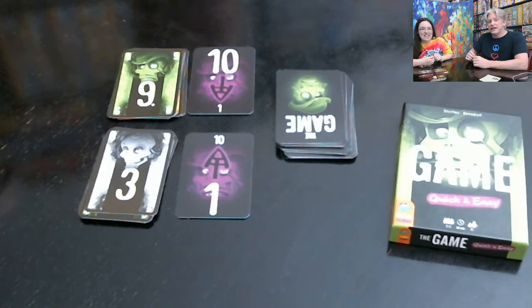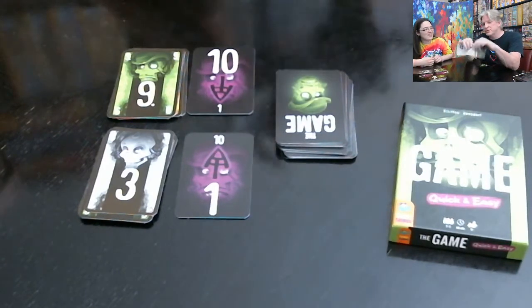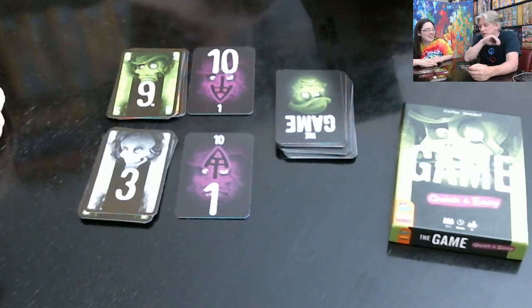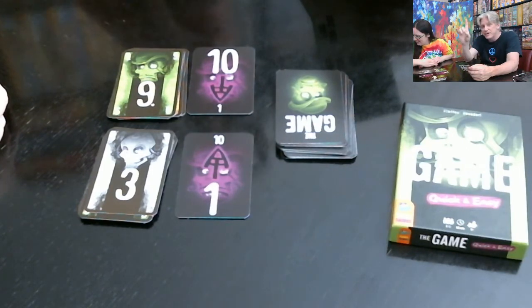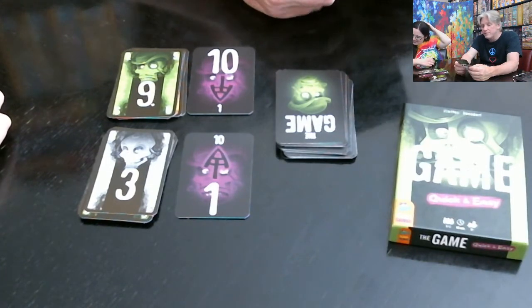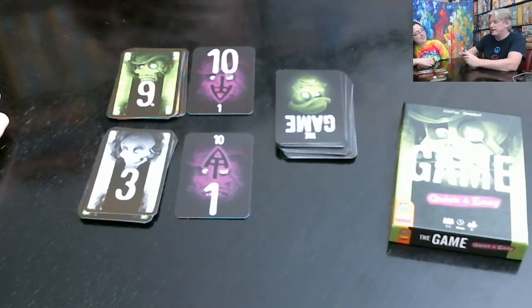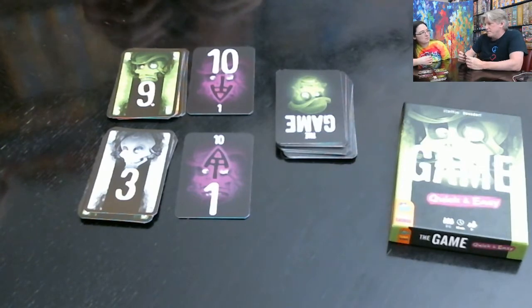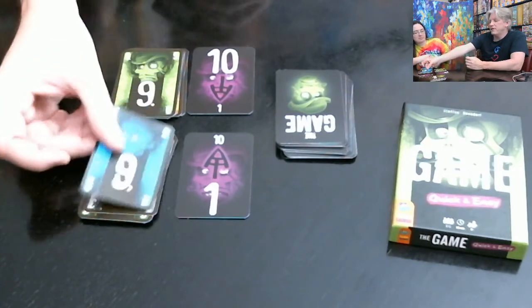Let's talk about the secrecy rules in this game. It's very important for players to talk to each other and discuss their cards. You can talk about who can or should lay on which stack, but specific numbers are not allowed to be mentioned. Any other communication is allowed. So with that in mind — do you like orange or blue?